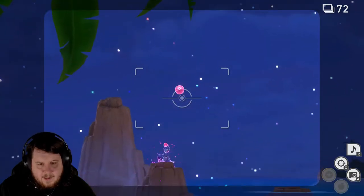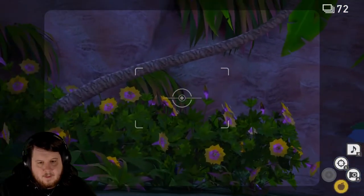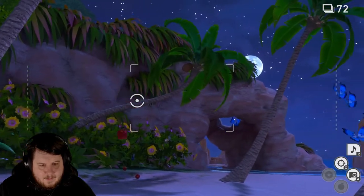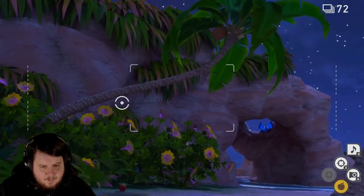There we go, we hit him! So when you do that, they run off. Now throw this Fluffruit into this over here, and you need to hit the Seviper. Not that hard.